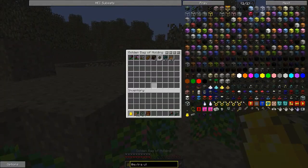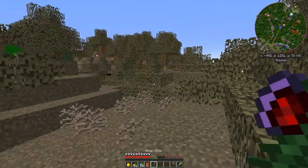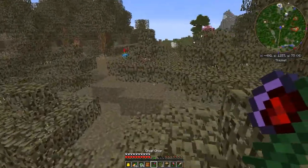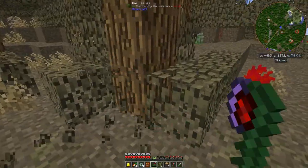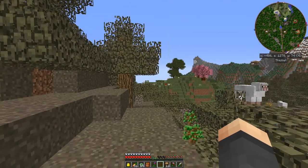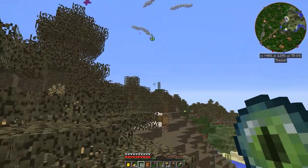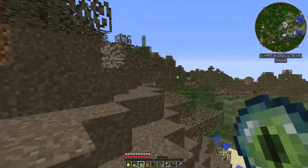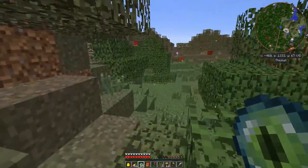We didn't bring any torches either. Let's quickly cut down some wood while we're out since we've got food - we can always dig up some coal. Let's get a few sticks going. Everything seems a lot smoother now since I installed OptiFine. I don't know how far out we're going to go but that should be enough wood. The only concern is nighttime. We found another village during some earlier exploration, and we got a Mystcraft page - I'm looking forward to getting into that mod.